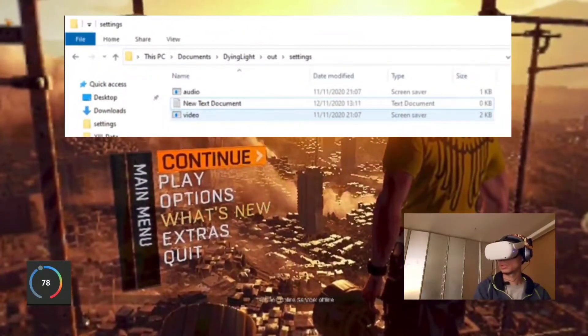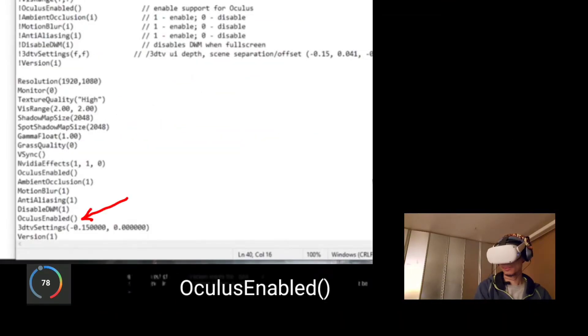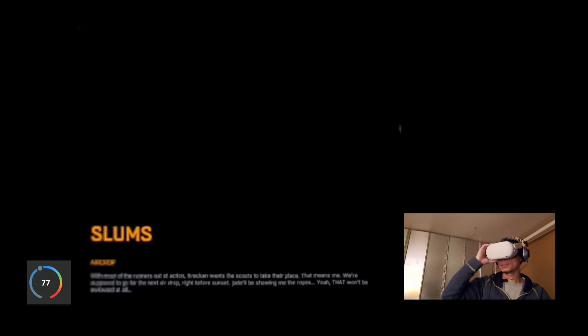To get the game in VR mode, simply add Oculus Enable to the file name Video, open it in Notepad, add the code at the very bottom, and save the file. Now your game is ready for VR.